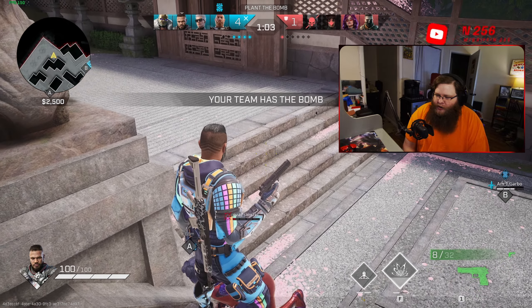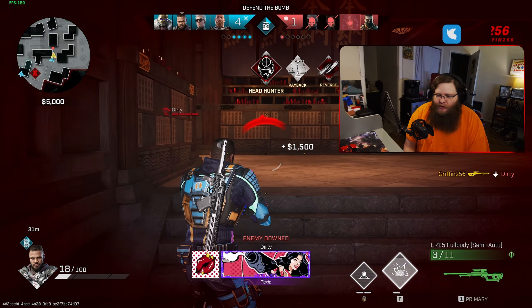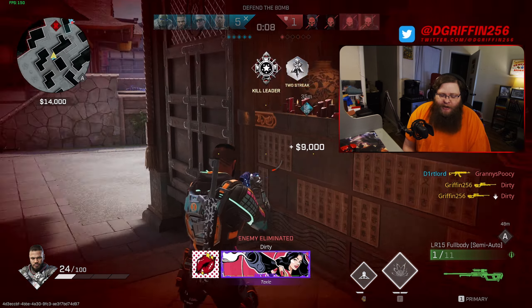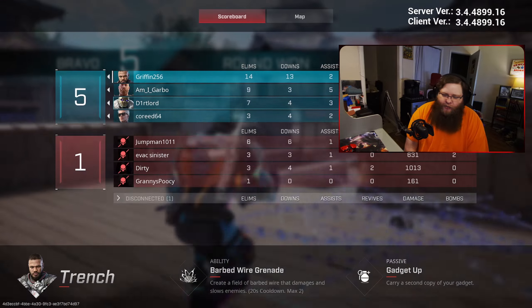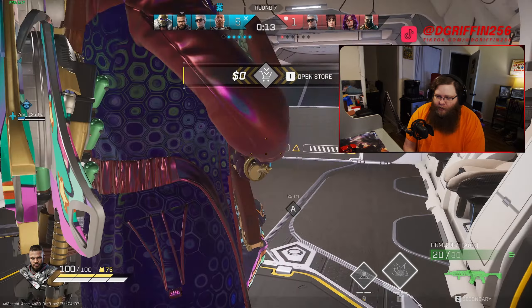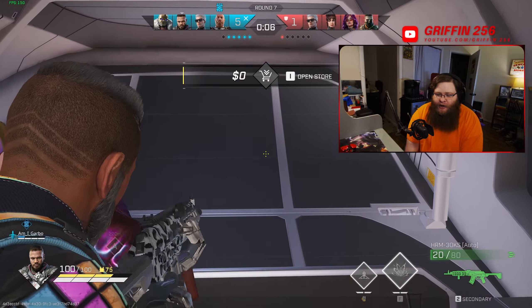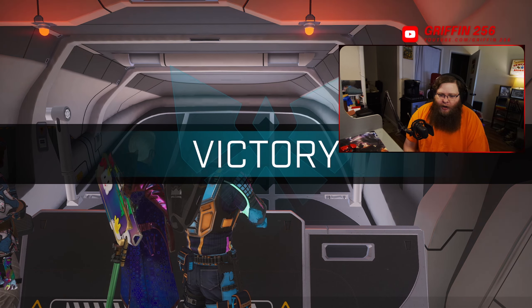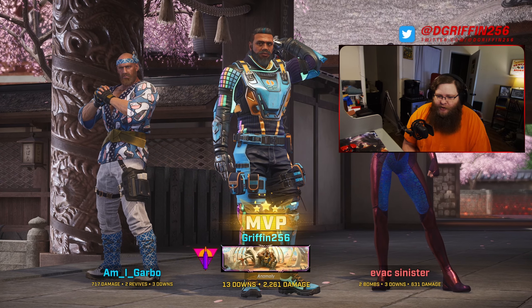I think Trench's ability needs a complete rework and overhaul, and I think this would be the best way to do it in my opinion. Be sure to let me know what you think in the comments below — what are your thoughts on reworking Trench's ability into something more like electric lines, electric fences, electric gates, whatever you want to call them, that can be deployed and stick on walls, stick on surfaces, shut pushes down, and cause no damage but a stun lock effect? Do you think that would make him more defender-heavy? If you think of something else that would be a great ability for Trench, be sure to let me know — I'm very interested to see what everybody thinks.